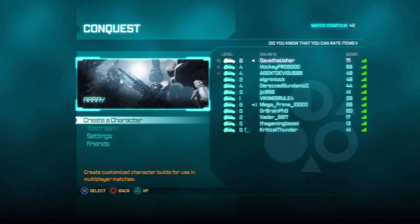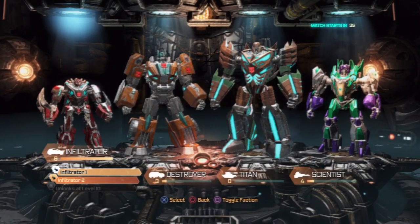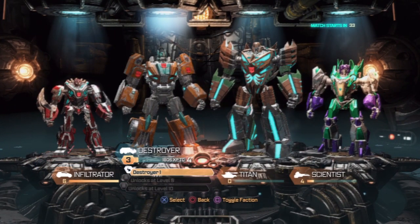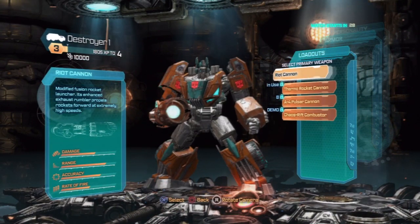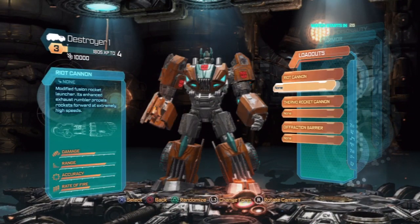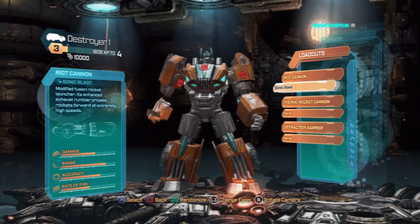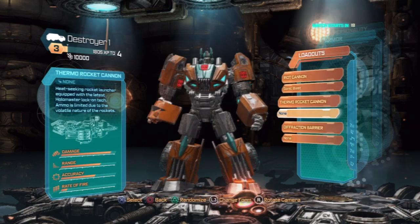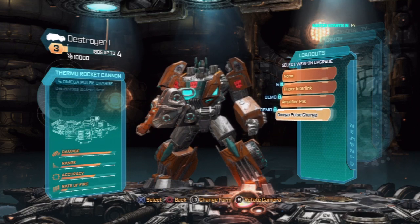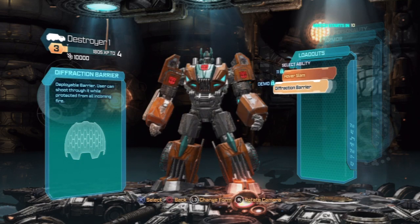We're in a match. We're going to be doing some Conquest. A couple of names in here I recognize. At Array, of course. This time around I'd like to switch things up and maybe be a different character. I'm thinking the Destroyer. Let's see what he has to offer. Can't really load up much on him, but you can check out his stats - see what damage, his range on his weapons, what they can do.